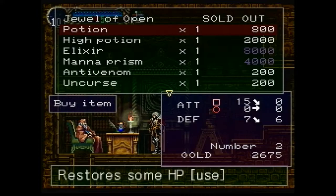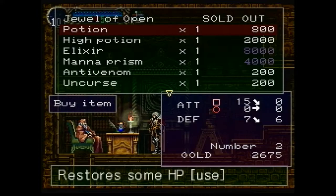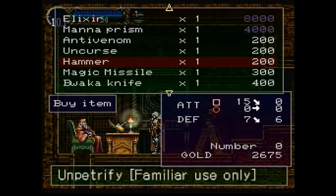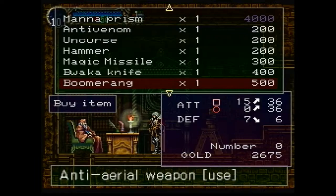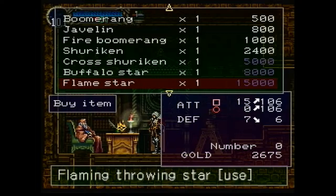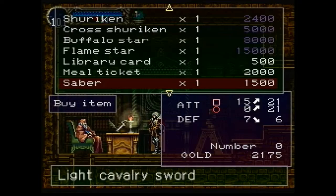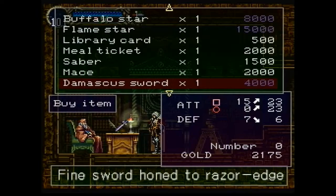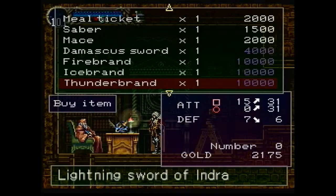The enemy list is where I'm going to be getting the descriptions for that Castlevania creatures bestiary gag that I did at the beginning of the episode — I feel like I'm going to keep running with those. The first thing we're going to get is the Jewel of Open, which can open the locked blue doors we've already come across. You can get lots of restorative items, uncurses, anti-venoms, magic missile — all kinds of stuff. I do have 2,675 gold. Anything that says "use" next to the description means it's a one-time use item. I'm going to grab a Library Card, which allows you to warp back to this spot from anywhere in the castle — that's rather nice. I think the Saber is going to be a good investment.